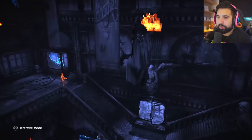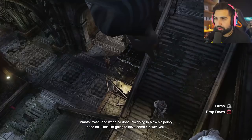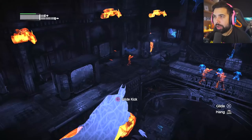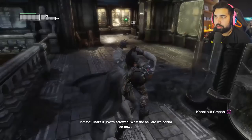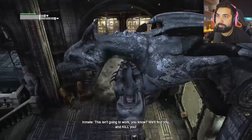Alright, so that's the guy. Come up here. "The only reason you're still alive is so Batman has someone to come and save. When he does, I'm gonna blow his pointy head off." Here we go — inverted takedown! "Who's screaming? There's someone stuck up here — get over here!" We gotta be careful. There's a guy with goggles over there. "What are you doing up there?" "Get me down, please."